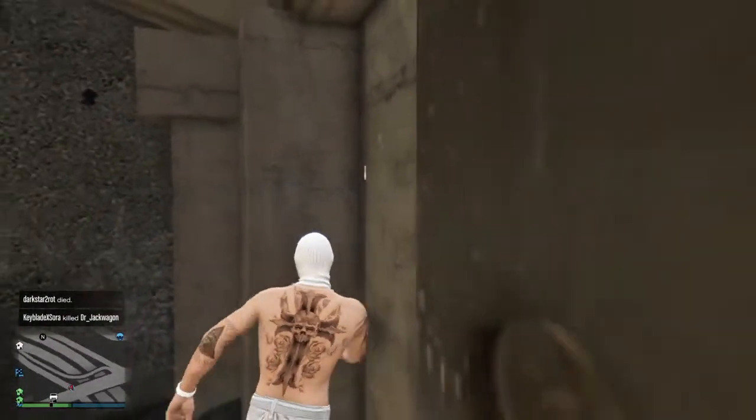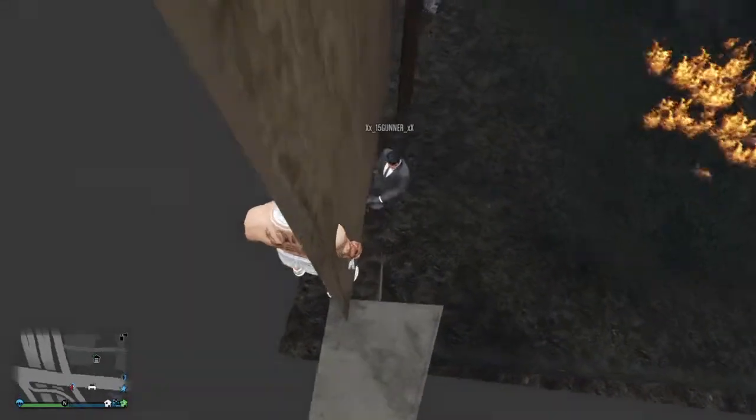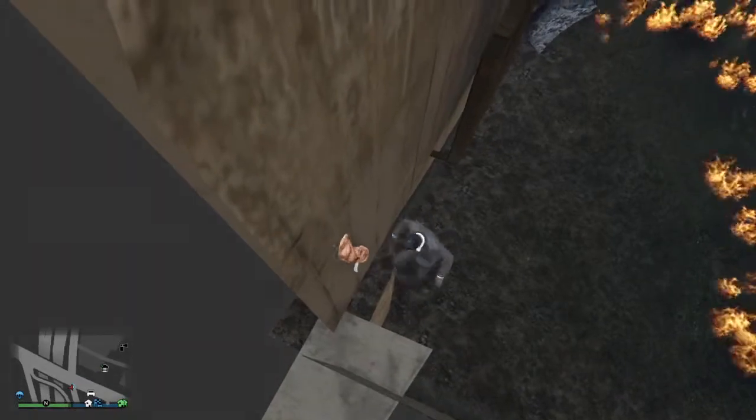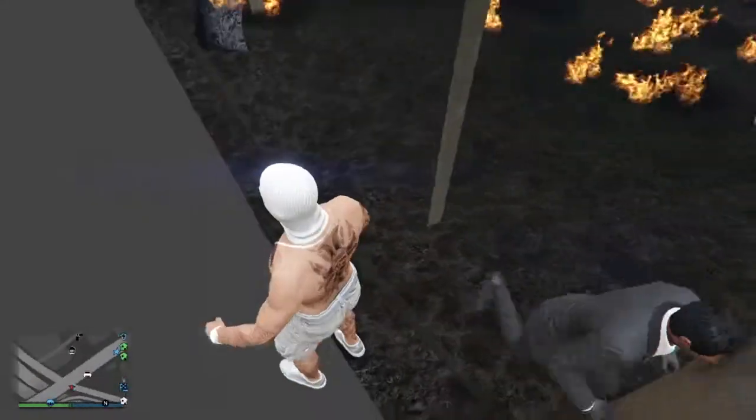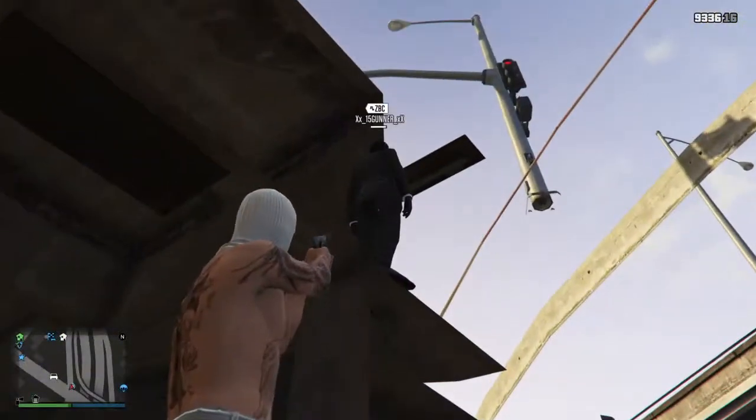That's how I found this glitch — I was looking around. What you guys are going to want to do is kind of run at the wall and then jump, and you should end up getting through there. Now this isn't so much an invincibility glitch. It's more like a glitch to mess with your friends, and you can hop right down here and just mess around.